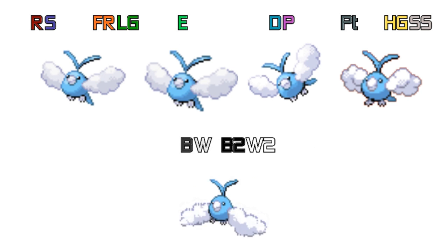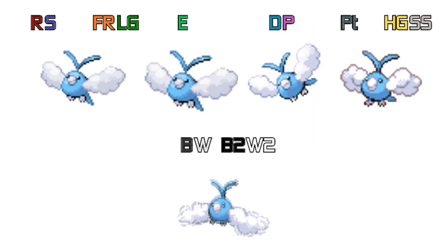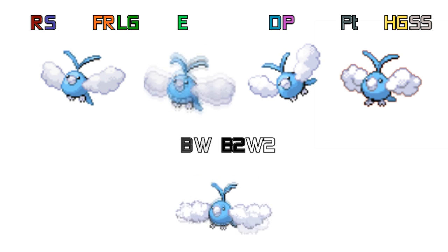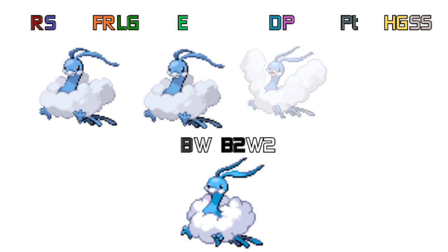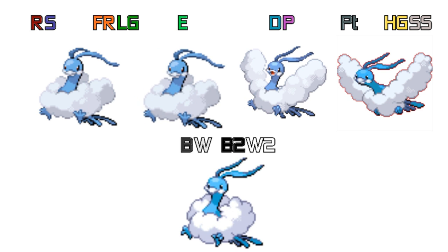Moving on to some sprite comparisons. As this is a Generation 3 Pokémon, we don't have much to look at, but in Generation 3 it was just sat there flying in a static position. Generation 4 had a more dynamic pose, and then in Generation 5 it went back to something closer to the original sprite. With Altaria, it's fairly the same — in Generation 3 it's just sat there not doing much. In Generation 4's Diamond it's swooping down, and in Platinum it's coming back up, so it moved on from the Diamond sprite and is now swooping back up to flight. Then in Generation 5 it's back to its normal Generation 3 sprite.